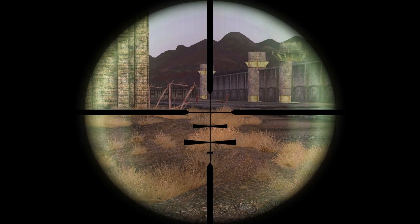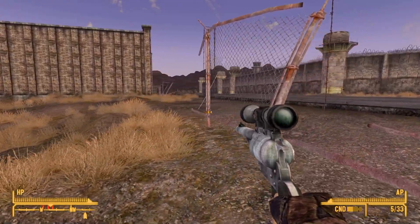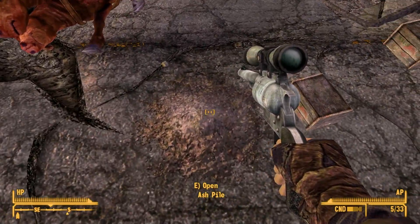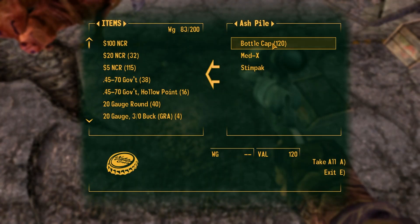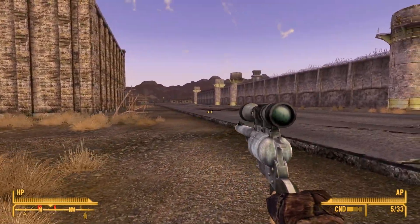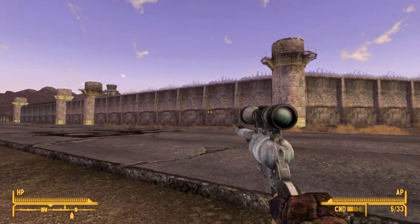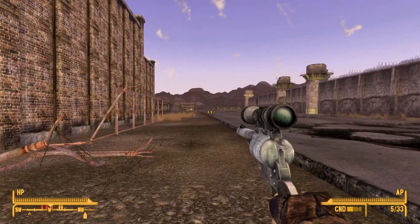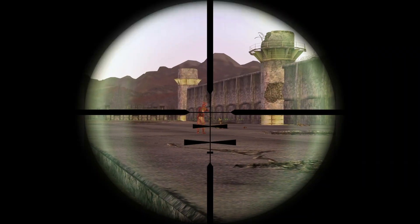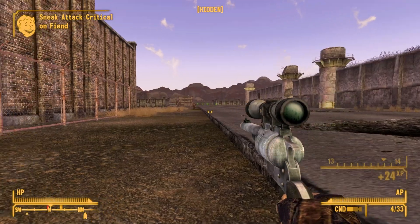Ooh, ghouls? Wait, are those ghouls? Those are enemies. Hold on, let me loot whatever is left here — an ash pile. Those were enemies. Oh, they're people shooting at the NCR — that looks like NCR up there. Is it Legion? No... some form of raiders. Fiends!